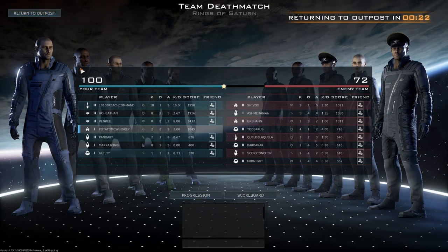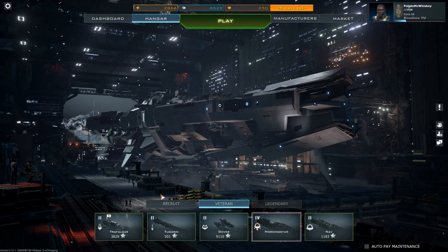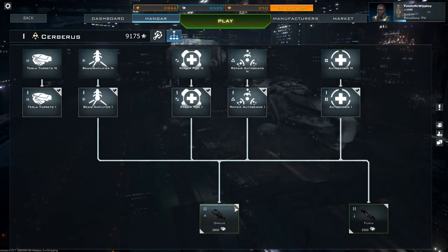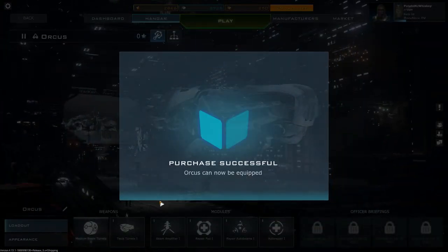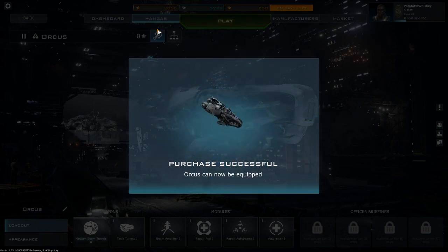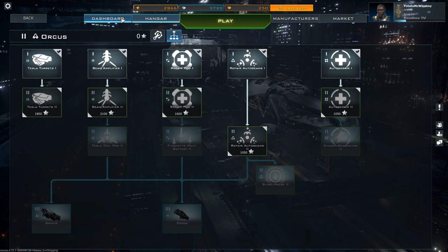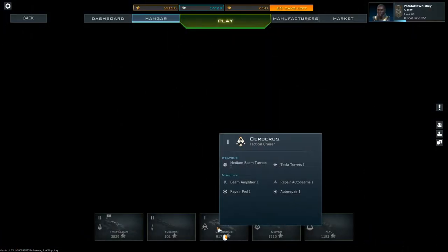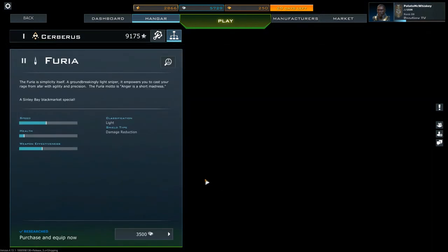Anyway, let me take a look here. I think I will upgrade this tactical cruiser if only so that I can convert its free experience when it is fully built out. Proceed to hangar, Cerberus. And then we'll grab the Furia.